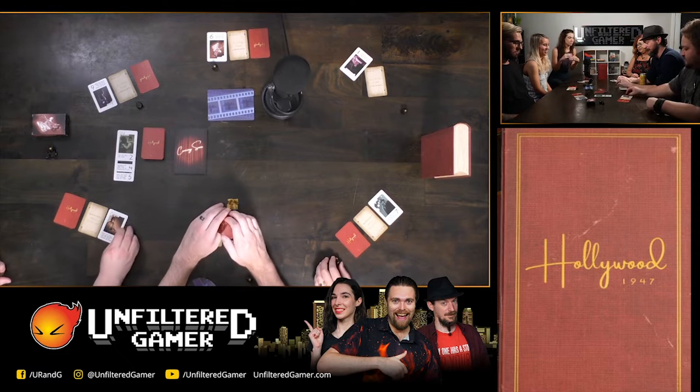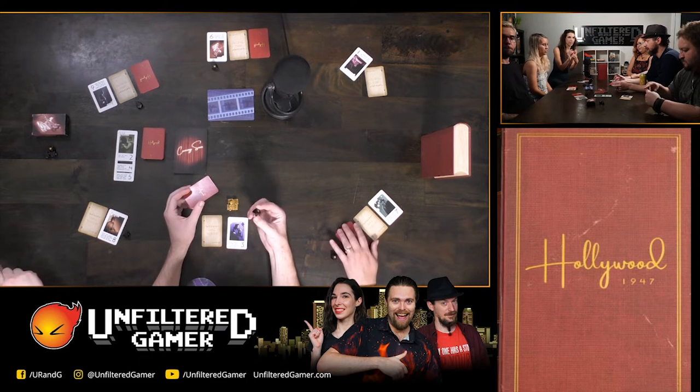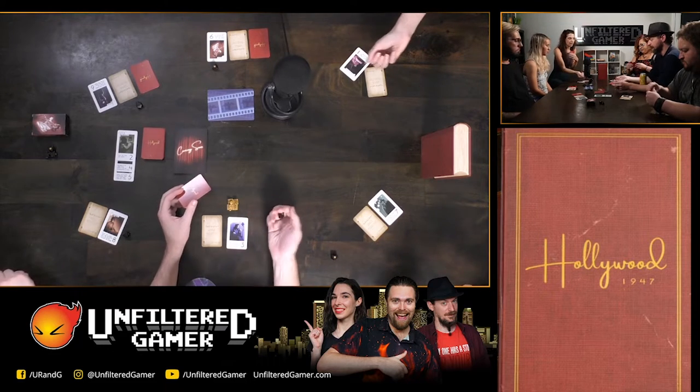We are going to be playing a six-player game today, so we will have three patriots, two communists, and one rising star. We all start with three Hollywood cards which are how we're going to add propaganda into the game — whether it's a patriot card, a communist card, or a neutral card — and the number of symbols on there will be how much is added to that movie.